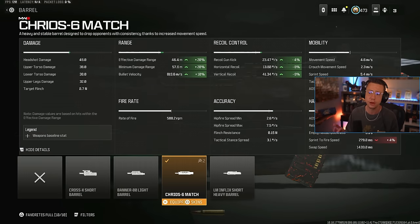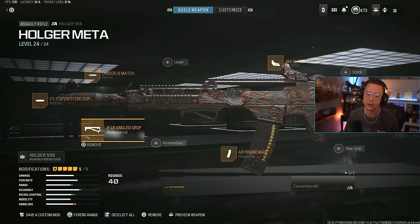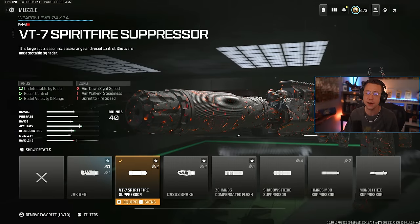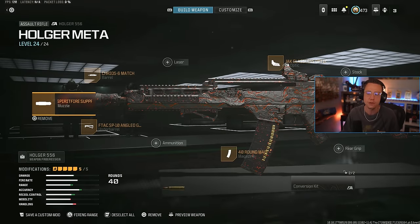The Pyro 6 Match Barrel gives better range, better velocity, and better control. We got the Angled Underbarrel which helps out with horizontal control and a little bit of gun kick, and it doesn't hurt your ADS speed at all. I like the Spirit Fire Suppressor on here as well for better range, velocity, and control. The VLO is not all that crazy but it's sufficient enough for the long range, and this thing is a laser beam.